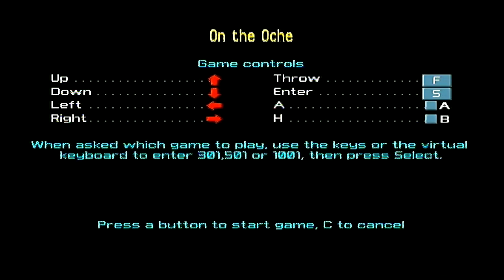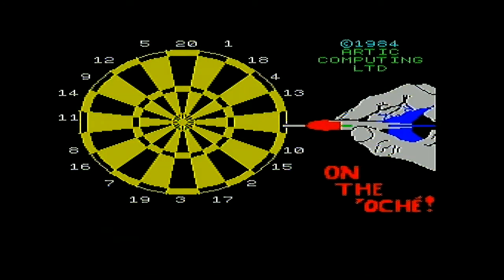I suspect this is darts related. When asked to play, use the keys or the virtual keyboard to enter. Right, 305, right and press select. That's the score I'm guessing. Yep, so we're definitely on darts, on the Oki.